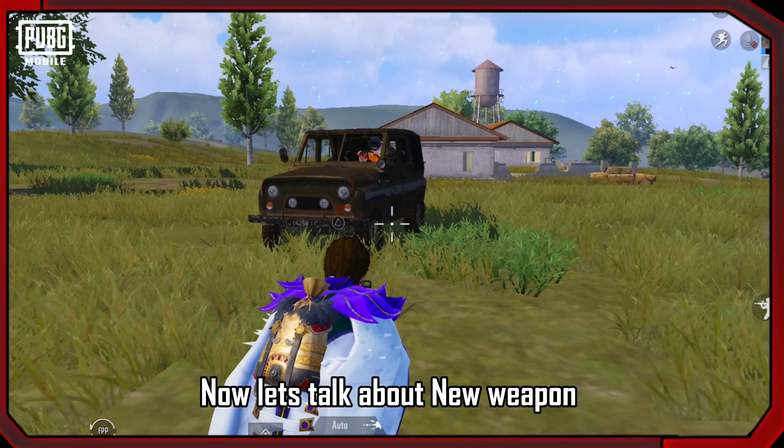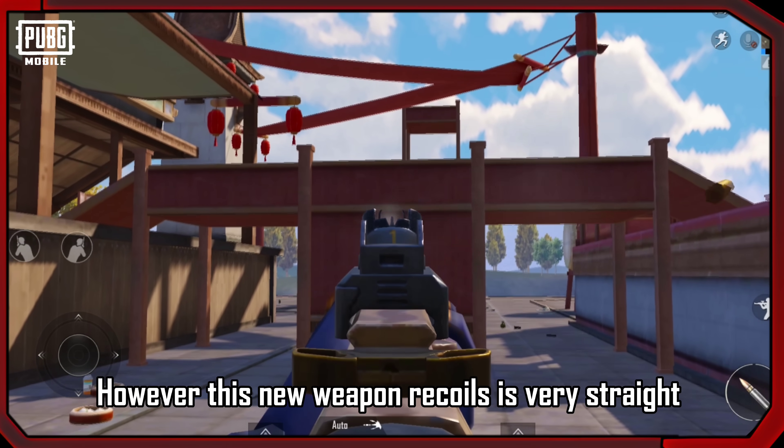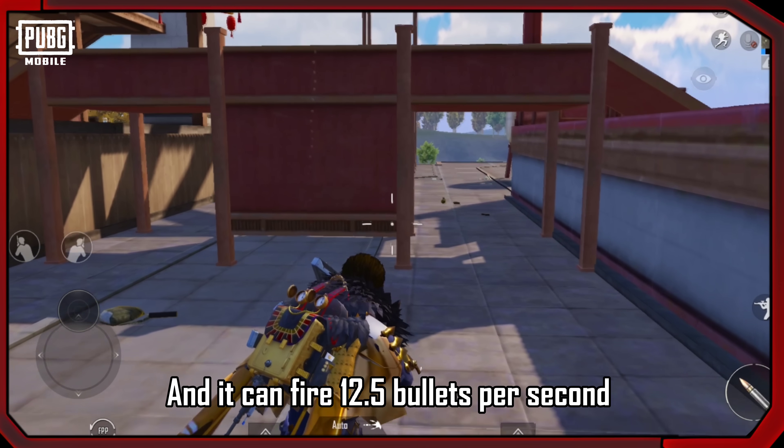Now let's talk about the new weapon — the Honey Badger. It uses 7.62 ammo. This new weapon has very straight recoil and can fire 12.5 bullets per second.